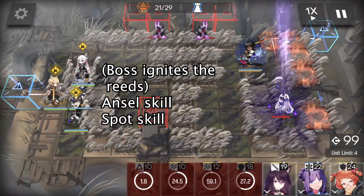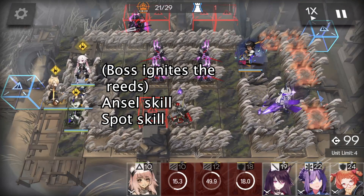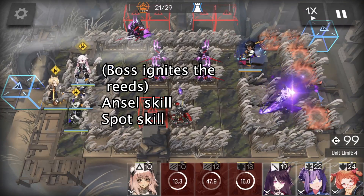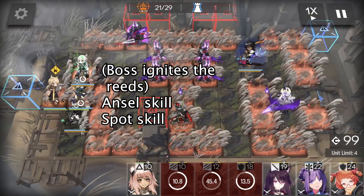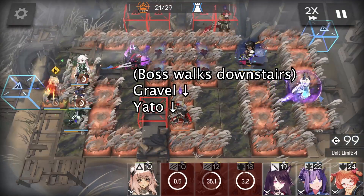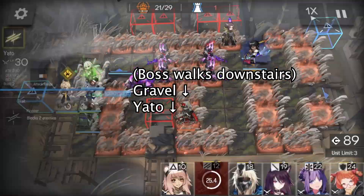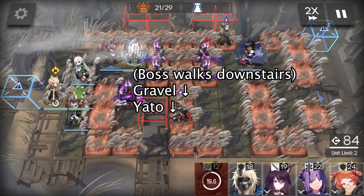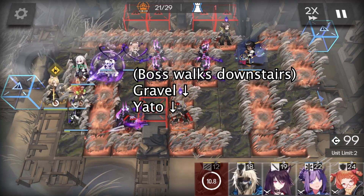As in FC8, the boss will ignite all the reeds after revival. After she ignites the reeds, immediately activate Ansel's skill and Spot's skill to keep everyone alive. The boss will then walk downstairs. We deploy Gravel and Yatou near the stairs — Yatou can be any other operator — so the boss wastes her rope skill on them.